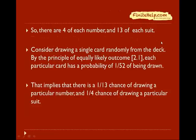If you're considering drawing a single card randomly from the deck, by the principle of equally likely outcomes, each particular card has a probability of 1 over 52 of being drawn. To draw a particular number, there are four cards of that number, so there's a 1 in 13 chance, and a 1 in 4 chance of drawing a particular suit.